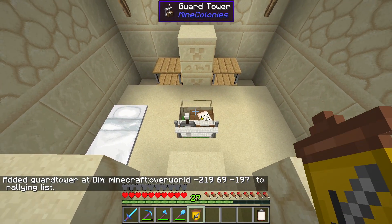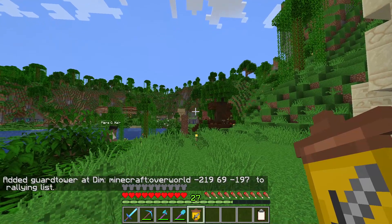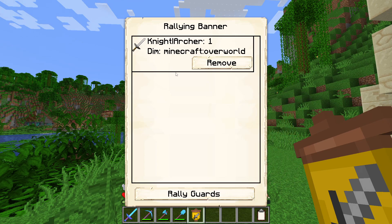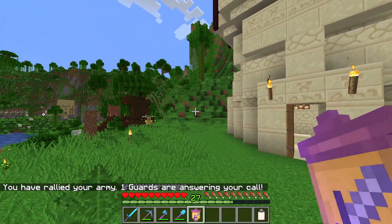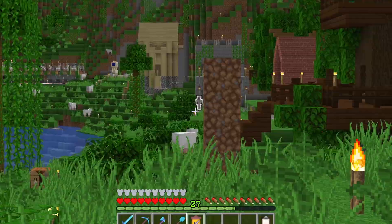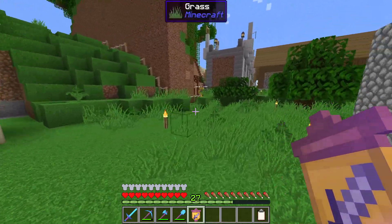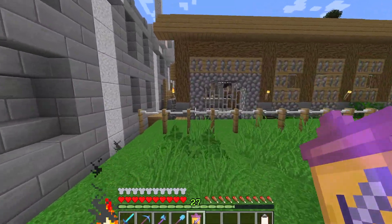The way the rallying banner works is fairly simple. You shift and right-click onto a guard tower or barracks tower to assign some guards to the rallying banner. If you then right-click again somewhere, you will get up a list of all of the guards and knights who are attached to the rallying banner. If you rally all guards to you, the guards set to the banner should start heading down towards you. This Muppet here will now just follow me around the place so long as the rallying banner is active, and he should defend me no matter where I go.